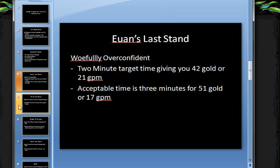You can do the math real quick — you get 25 no matter what time you beat it in. If you beat it in one minute, you get 8 gold because it rounds down from 8.75, which means you can get 33 gold if you beat it in a minute, or 33 gold per minute, which would be amazing. Beating Wolfly Overconfident in two minutes gives you 42 gold or 21 gold per minute. I also have acceptable times: three minutes gives 51 gold or 17 gold per minute. The two minutes is when things have to go right, but it is doable repeatedly — that's what all this is about. I want to do something repeatable instead of throwing an exaggerated bloated number out there.